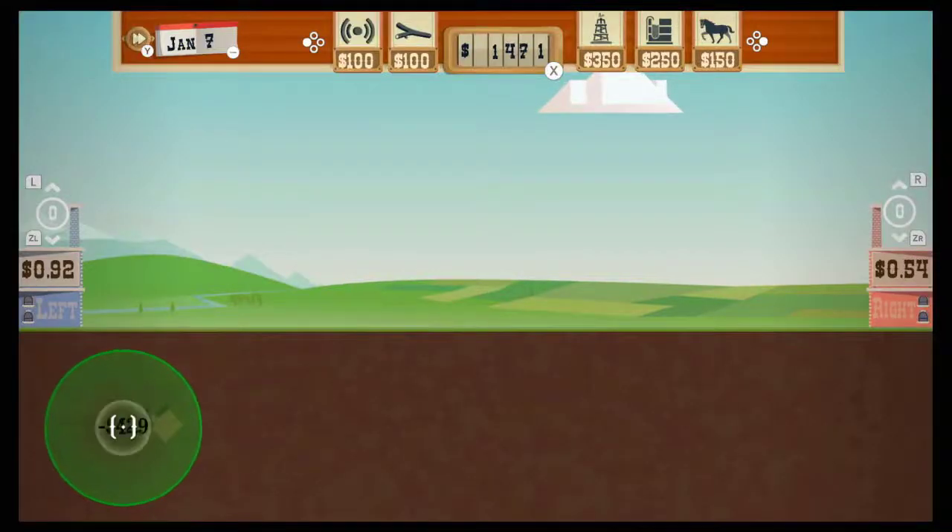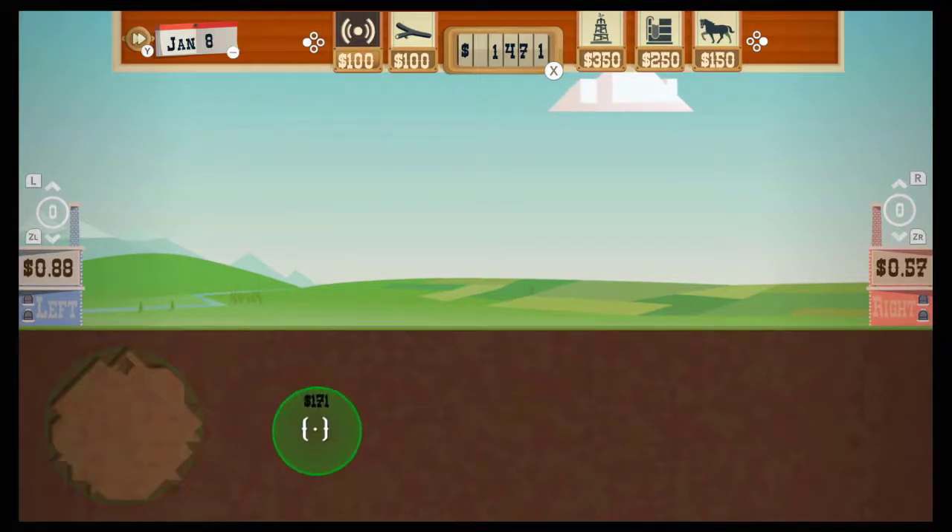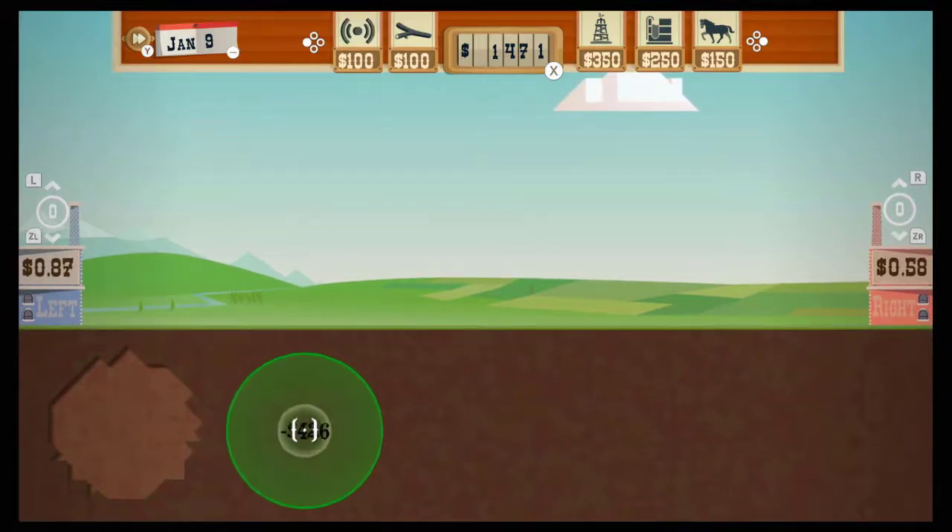You just let the green circle grow and it can uncover giant pockets of land for you, especially when it's fully upgraded. It's a little on the costly side, but you gotta spend money to make money.